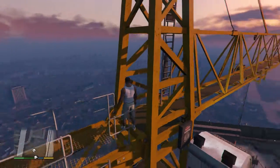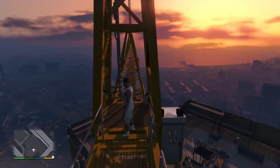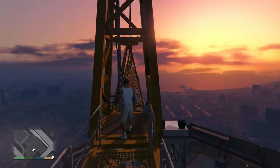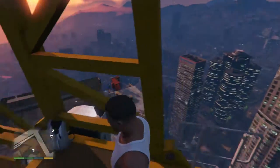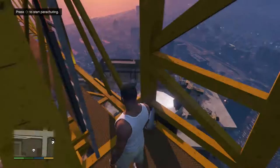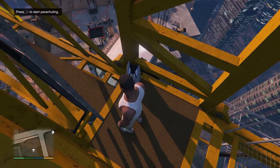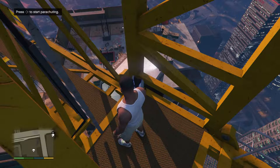I've gotten to the top of the climb. You can actually go up just a little bit higher, but once you get on this piece of the crane that juts out right before the final climb to the top, you'll see a parachute bag. When you get close to it, it says to press right on the d-pad to start parachuting.